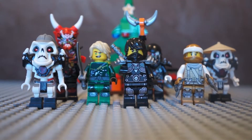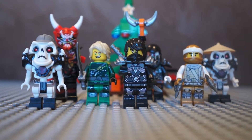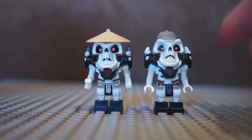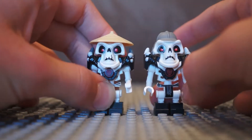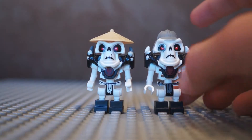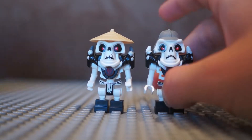So here we've got some minifigures, and these were me and my brother's favourite minifigures from the past year. We're going to be showing you them because we like doing special things for special events. My brother chose Cruncher and Whiplash. These were from 2011 when Ninjago first started, but we only actually got them within the past year, sometime in 2017.